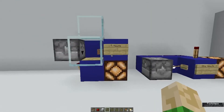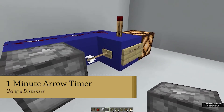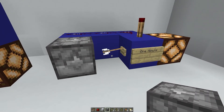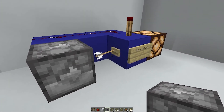We have a 1-minute timer and a 5-minute timer. The 1-minute clock makes use of a dispenser that shoots an arrow into a wood button. After a minute, when the arrow despawns, a new one is shot out. You have to make sure that you use a wood button.